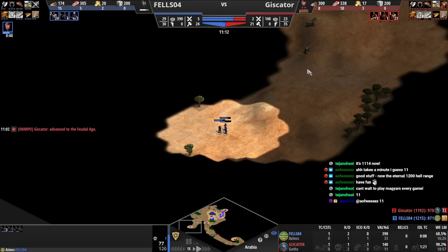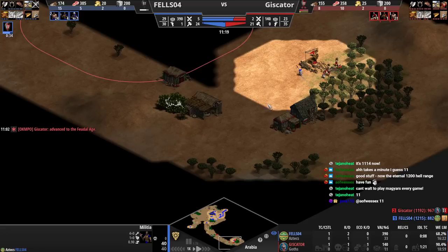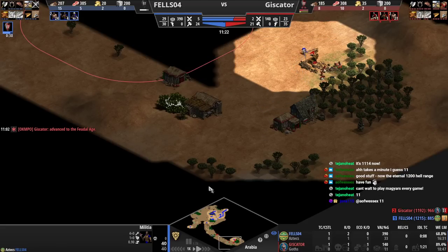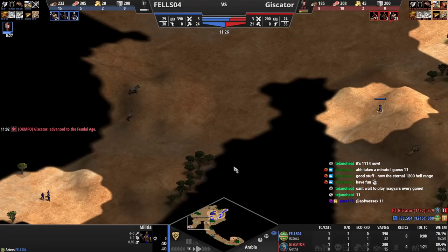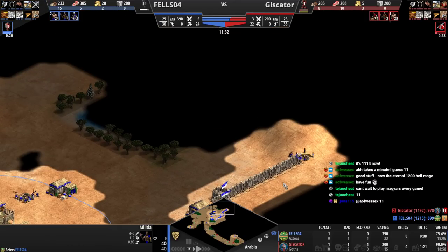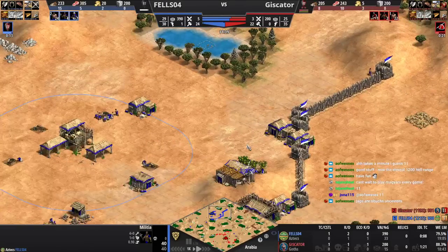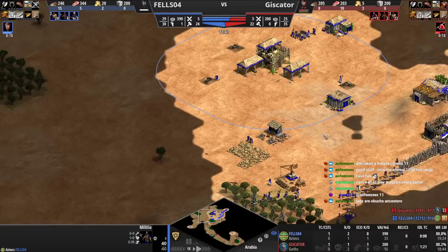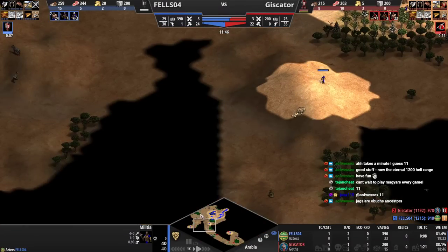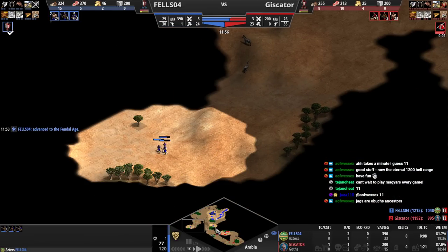Unfortunately our dudes are chilling in the middle of nowhere, and we made another dude as well, so you're going to be so late on this men-at-arms unless you go now. You're focused on walling, but you can't wall if you don't scout. You needed to scout your entire base earlier with the eagle. Dark age scouting was a huge problem here — I think you just forgot about these guys.